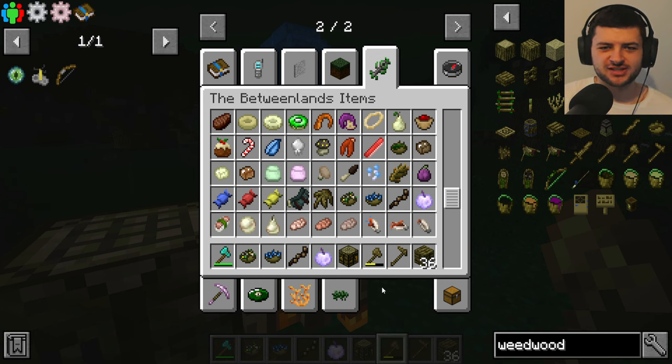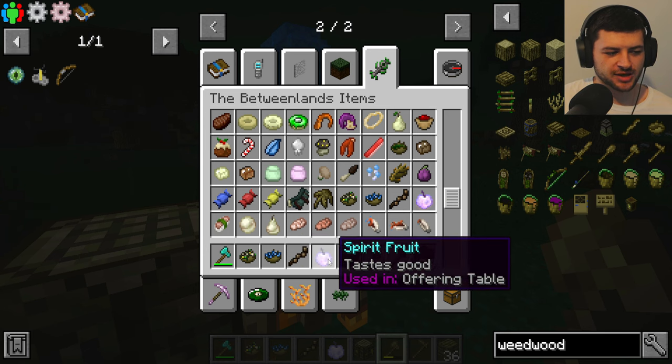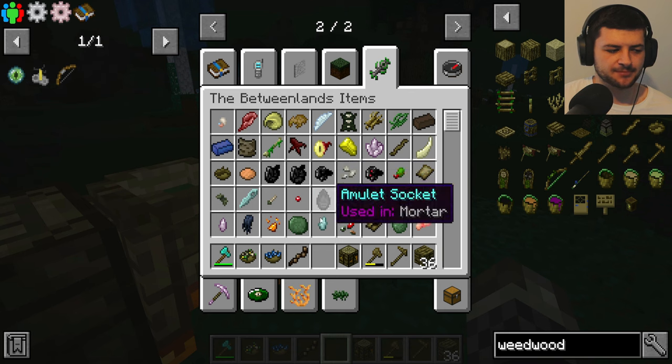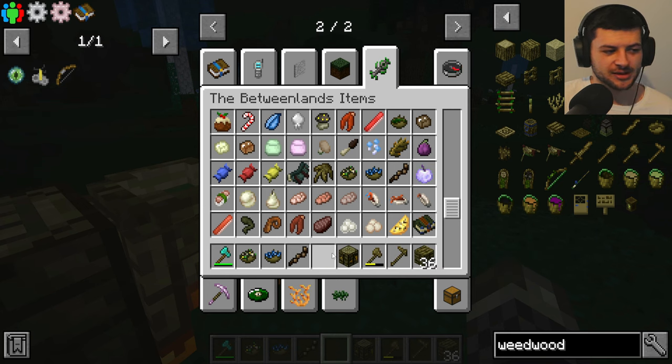Eating food in Betweenlands is different from normal Minecraft. You do have a few different types of food - nice looking items like this spirit fruit which looks very similar to the golden apple. They also have a new survival metric affecting food items called food sickness. If you eat the same food over and over again, it becomes less filling and you get sick of that particular food, making it ineffective. So you have to maintain variation in the types of food you consume.